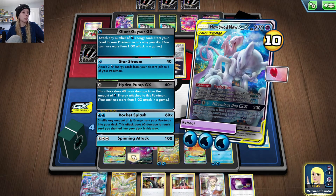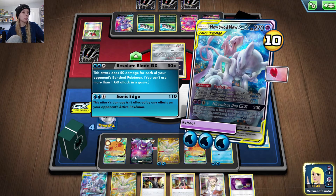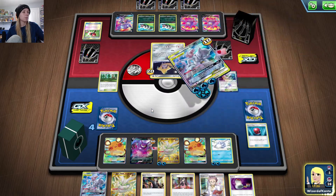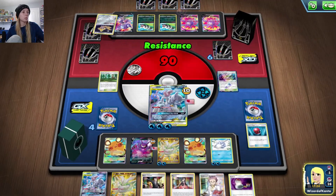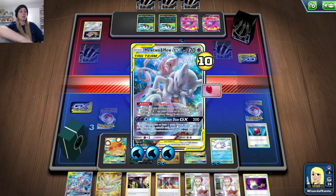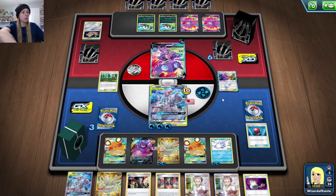You take 30 less damage because of resistance — actually minus 20, not 30. 110 minus 20 is 90. Alright, now we are in good position, I think. So long as they don't go Rare Candy Obstagoon, Rare Candy Obstagoon, energy attack — that would be 6 times 70 which is 420 damage, and that would be a very bad day for us.